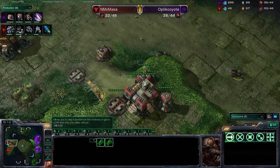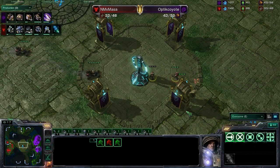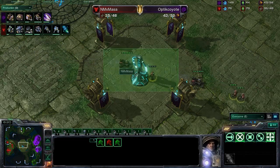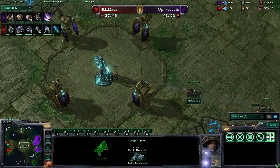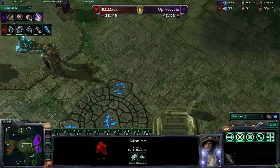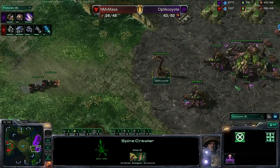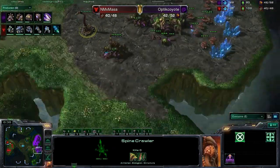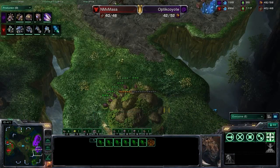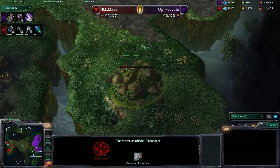We do have some Hellions now cruising out across the field to join the triple Marine army. Masa's got five units total, two Hellions. He decides to leave one Hellion to hold the tower and push forward with a good-looking army. We do have one spine crawler for defense, and that looks like it's going to be enough to turn Masa around. That's good for Optic Coyote for now.